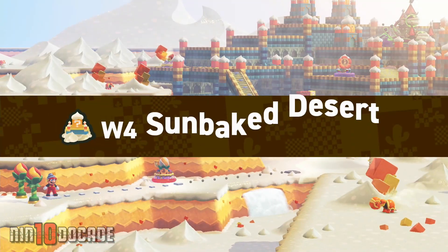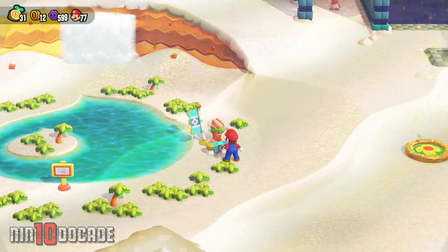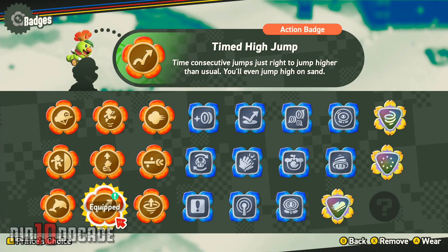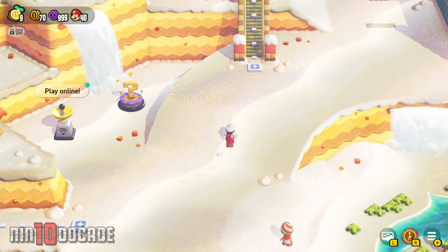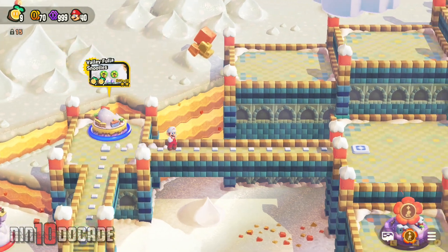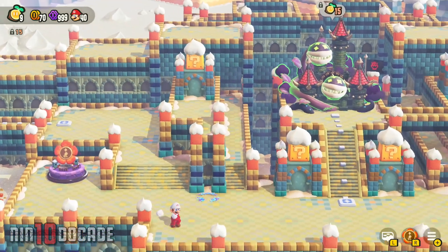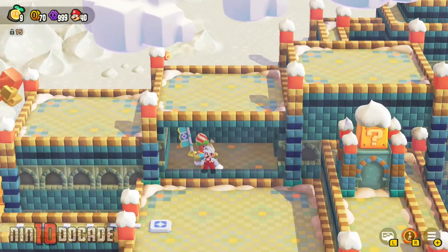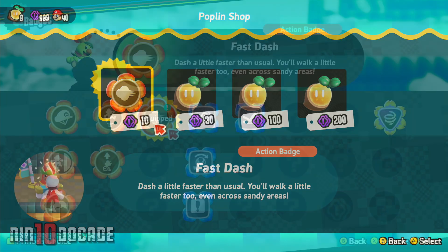Trekking to World 4, Sun Baked Desert. When you first arrive here, you can head directly to the Poplin Shop and purchase the Timed High Jump Badge for 100 flower coins. For the next badge, you'll need to open up the path before accessing it. Head up the stairs and successfully play through the Valley Full of Snoodles level. Get through it and a new path will open up. Make your way across the bridge and take a roundabout leading to a hidden Poplin Shop, where you can unlock the Fast Dash Badge by purchasing it with 10 flower coins.